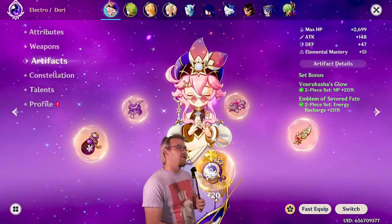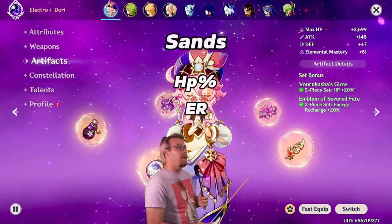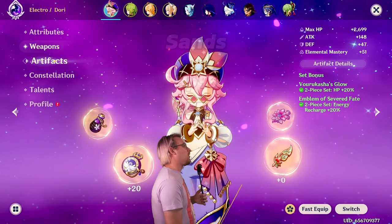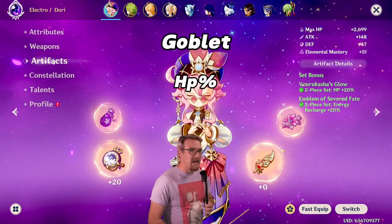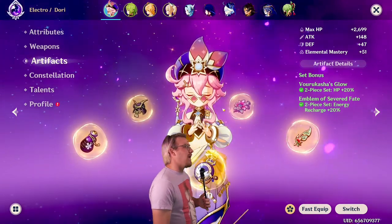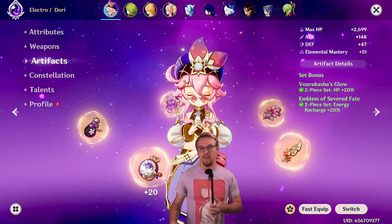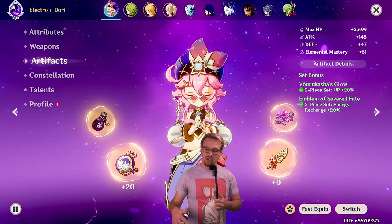For the main stats on these artifacts: if you're doing a standard build with Exile, you're going to run HP% or Energy Recharge Sands, HP% Goblet, and either HP or Healing Circlet. For a Hyperbloom set, you are going to run straight Elemental Mastery across the board — you're not going to be worried about Energy Recharge or Healing, just EM.